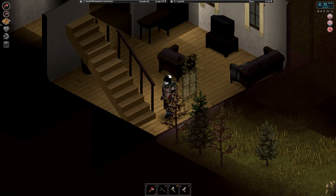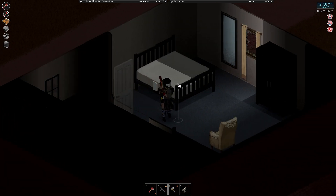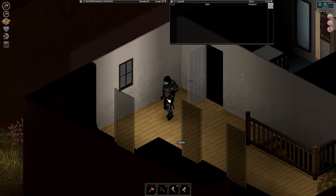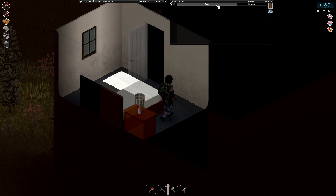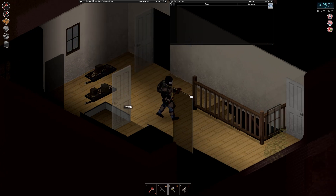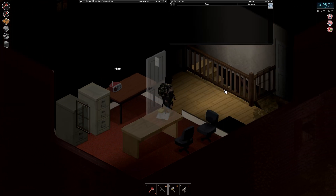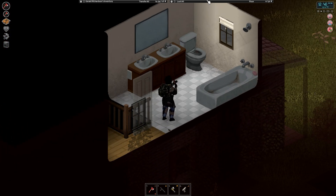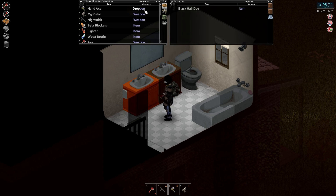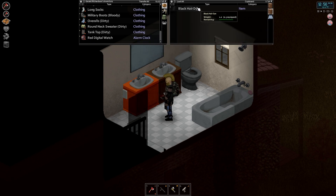We got through the majority of the mall. I haven't read the comments yet in case there are any about places we still need to check out there, but if there are, we will definitely get around to checking those out. I think we were pretty thorough though — got to the majority of the hotspots. Not much in this house — some black hair dye. You know what? To celebrate finishing up a new area, let's dye our hair.